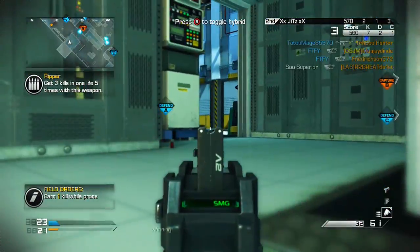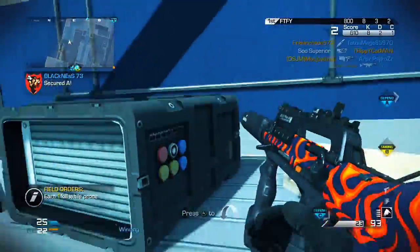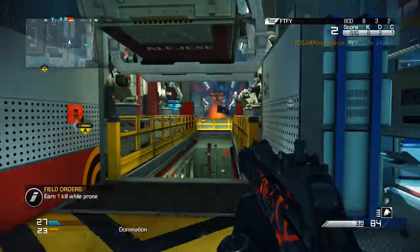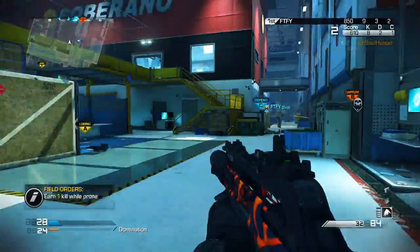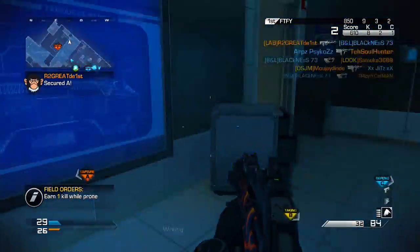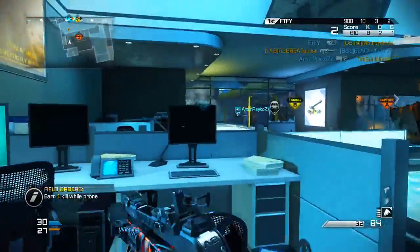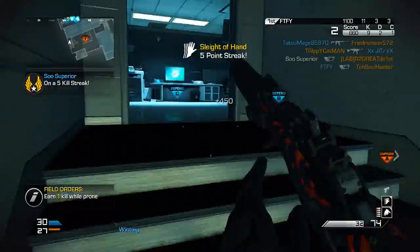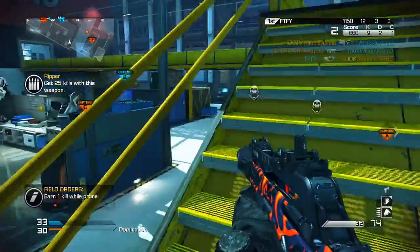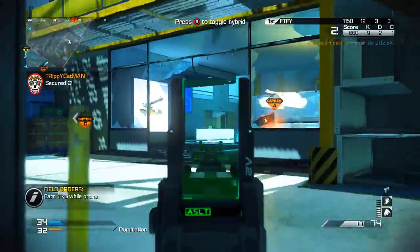The one complaint I have about this weapon is the green sight. When you're looking around the map, it takes in sunlight through the sight and reflects on it, so you can't really see too well if you're looking straight into the sun. I don't want to see a big lens flare right where I'm trying to aim. It does get kind of annoying, and you guys will notice that in the gameplay.